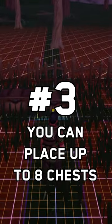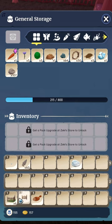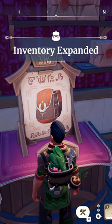Don't waste your time and materials on too many chests. You can only place down eight maximum, giving you a total of 3200 slots for storage. Make sure you buy backpack upgrades at the general store to expand your personal inventory.